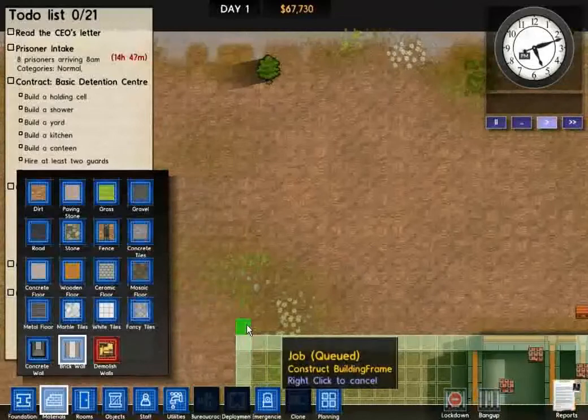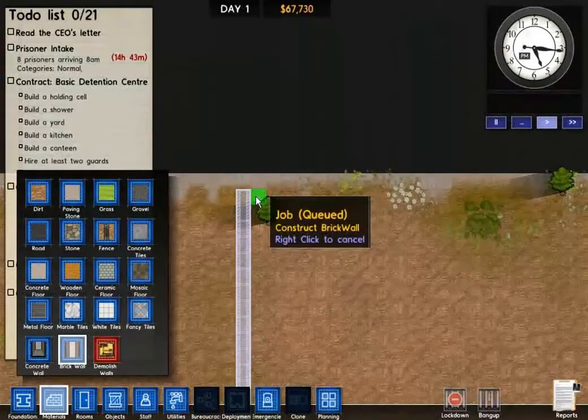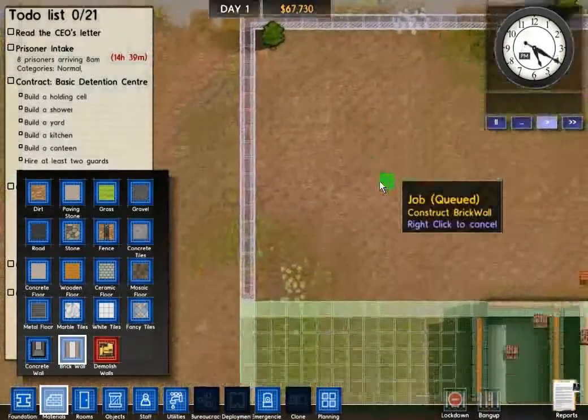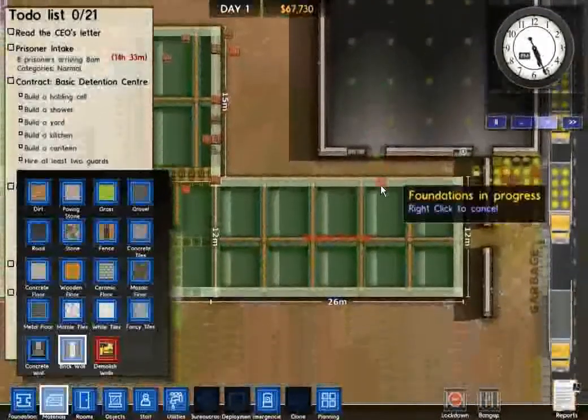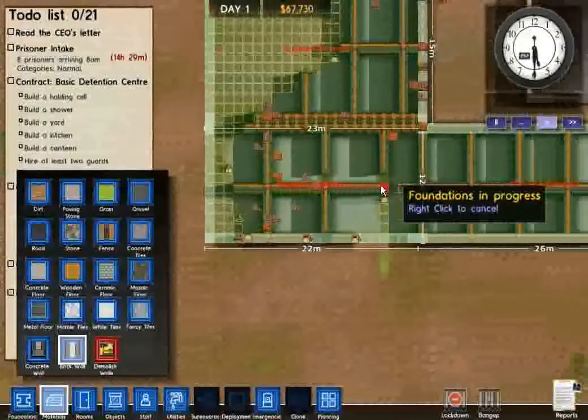Many of them will escape, there will be riots, mass hysteria. I'm just going to build a wall here. I still have space to the left — quite a bit of space — but I'm just doing a part of the prison right now. Just make it functional before I intake a lot of prisoners.